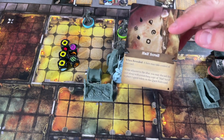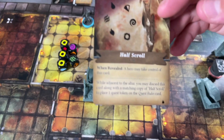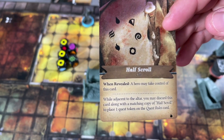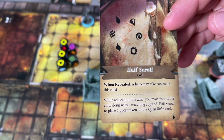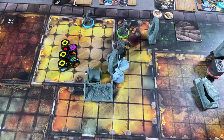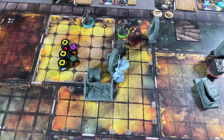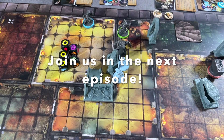Gavin gets the Half Scroll clue card. When revealed, you take control of this card. At the bottom it says: when adjacent to the altar, you may discard this card along with a matching copy of the Half Scroll to place one quest token on the quest rules card. So we need to find the altar and get the other copy of the Half Scroll — then both cards get discarded and we make quest progress.